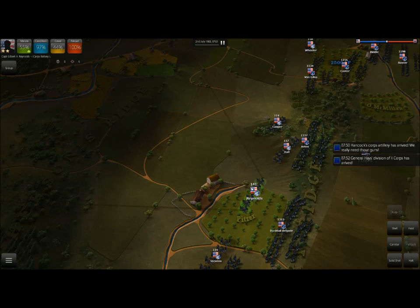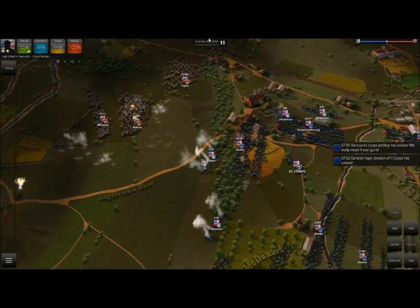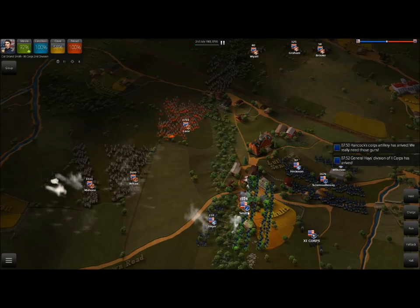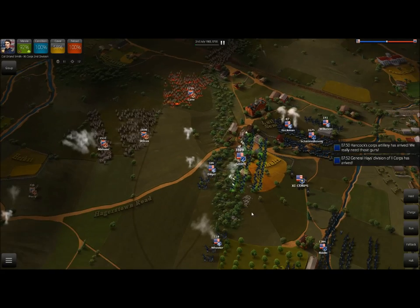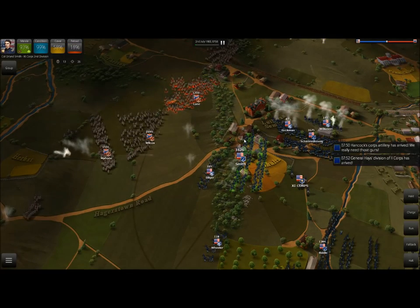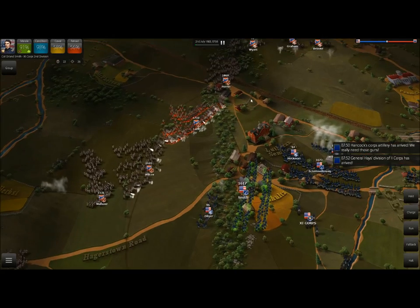Looking at Reynolds Artillery, their cover is actually 44%. They get a little bit of cover from the peach orchard over on Pitzer's Farm, which helps quite a bit. The best cover here is 58%, because our men are in a wooded slash urban area, which provides a lot of cover — something to definitely keep in mind when defending.